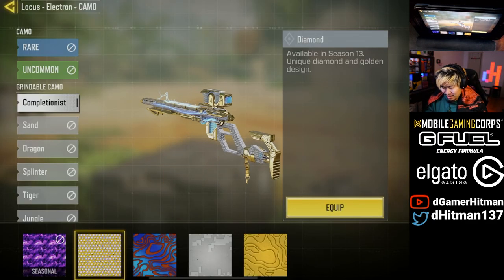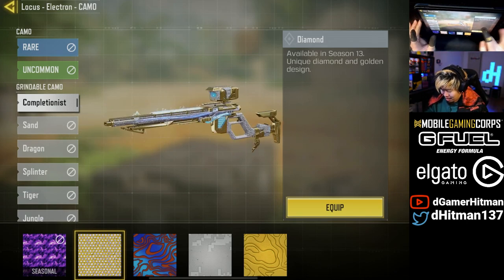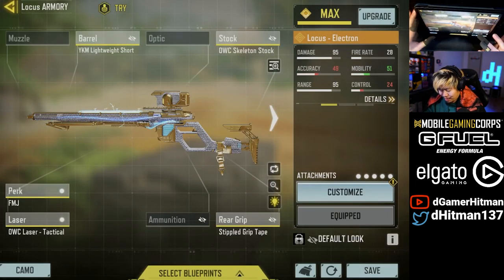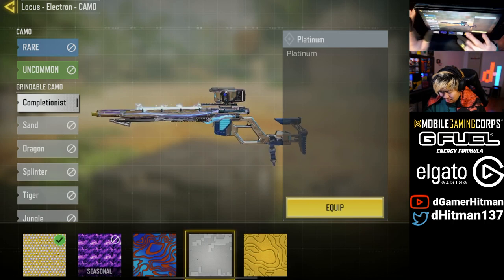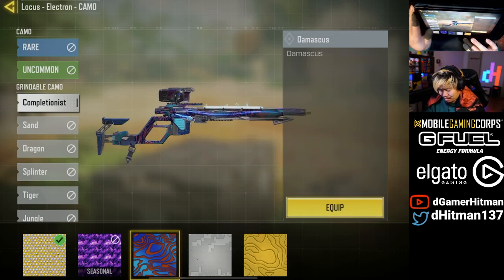Do we put Diamond on it or not? We'll have both — there you go. See the mask? You guys want to see Damascus on it? It's not worth it. Diamond is nice actually, the mask is not bad — I'll show you guys how it looks first.